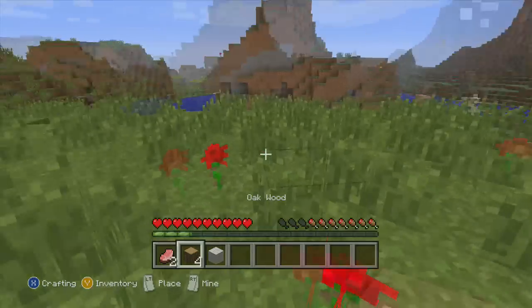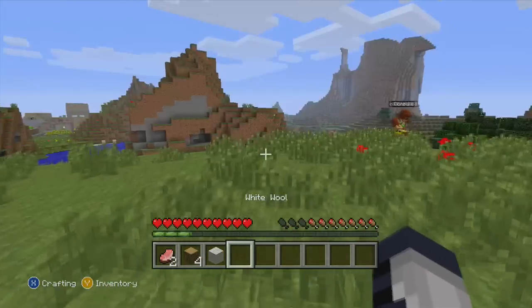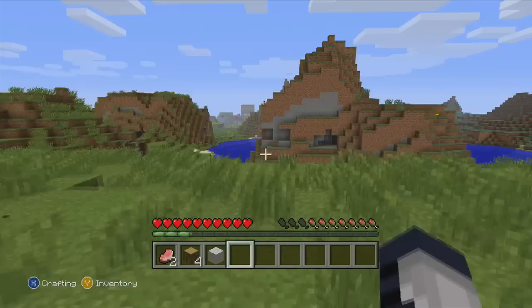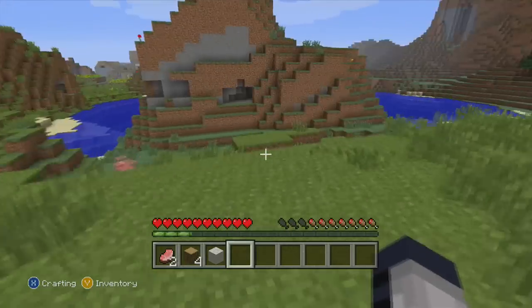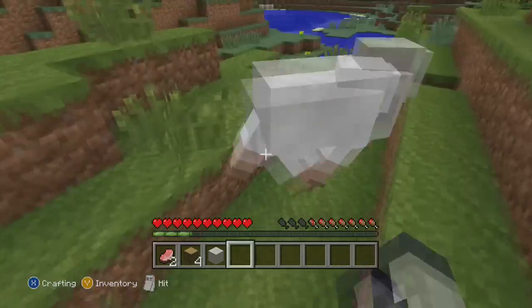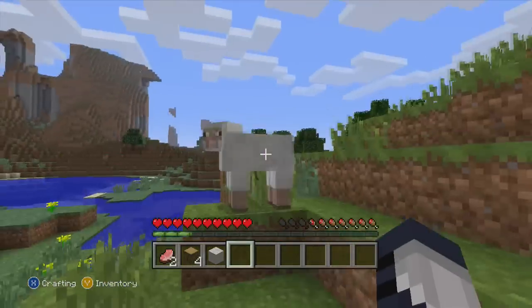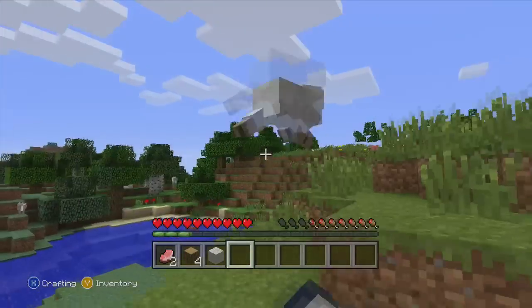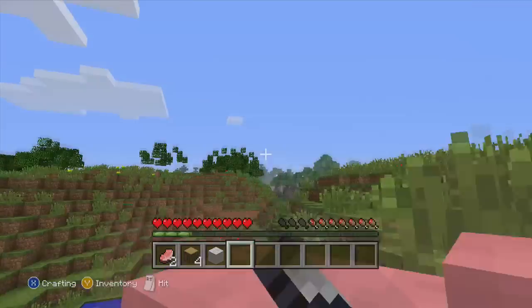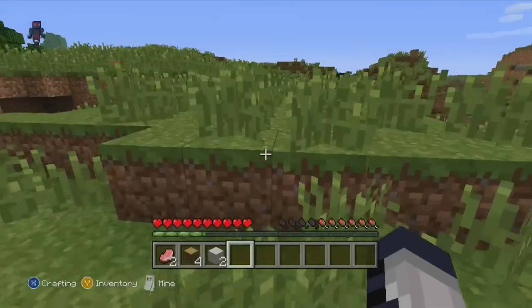White wool. The pig dropped no meat. Really? I saw another sheep here somewhere. Oh there it is — he's trying to hide. You get experience from mining? What is this? I know you get experience for killing animals, but you get experience for mining too, right? Oh, you got a bunch for killing a sheep.